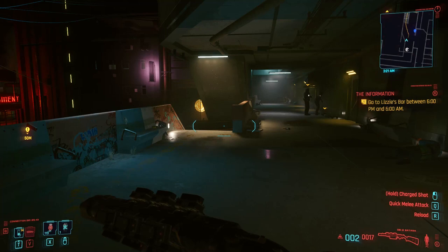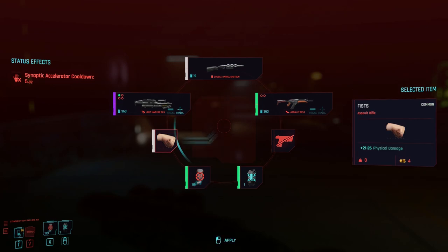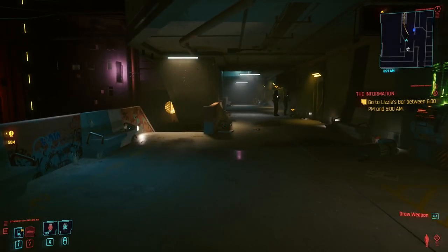Well, when you have a weapon already equipped, you need instead to hold the button that previously you used to draw it. This will open the weapon wheel, where you can see all your weapons, quick hacks, and medikits. One of these options that has the holstered weapon icon is the one you have to select, then press the apply button in order to holster your weapon.